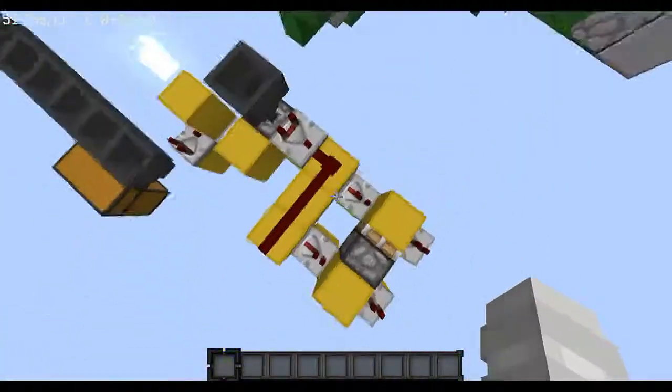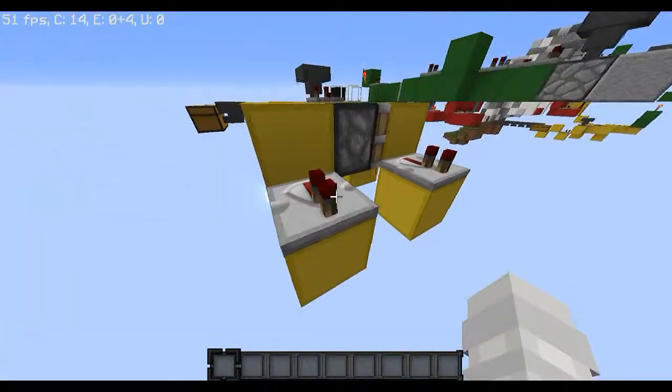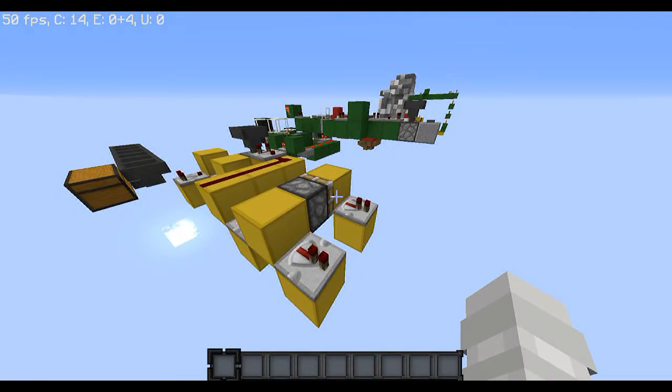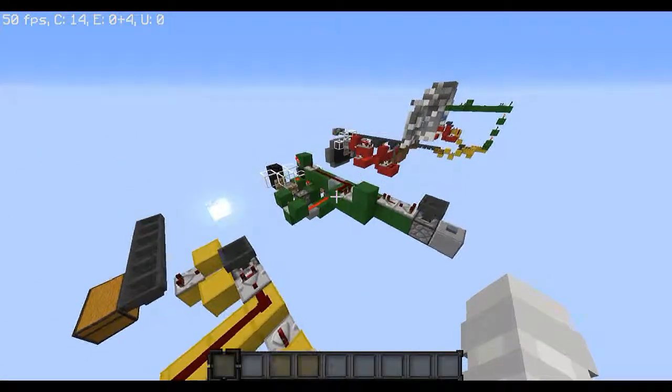I'm just going to show you guys the mechanism — it looks kind of like this, so you can pause now and build it. You're going to want to connect one output to the crying mechanism that I'm going to show you, and one output to the mouth mechanism that gives you diamonds. So this one could connect to the crying, and that one could connect to the diamonds — whatever you want to do.